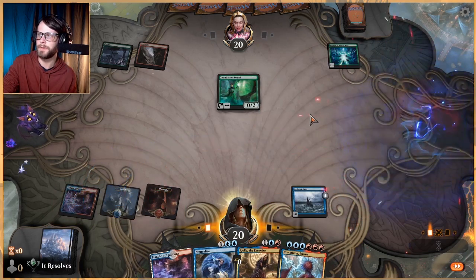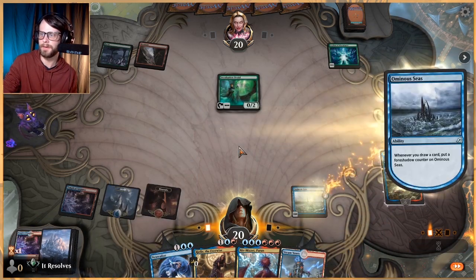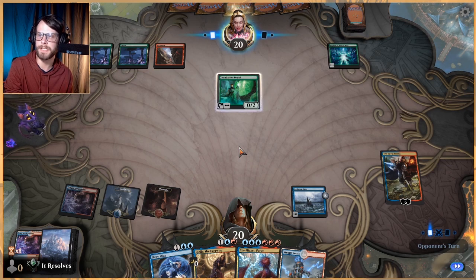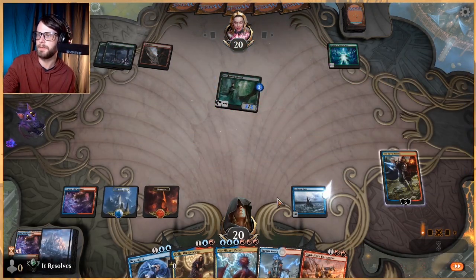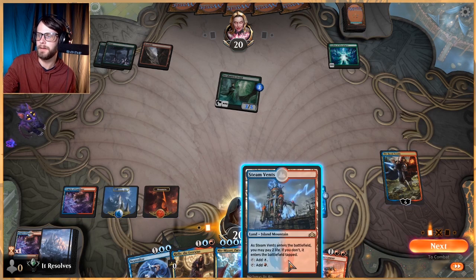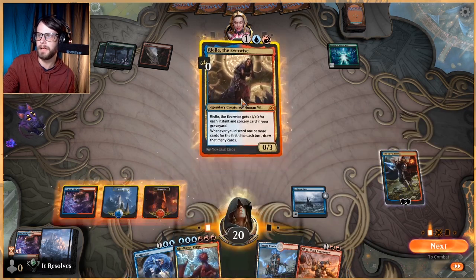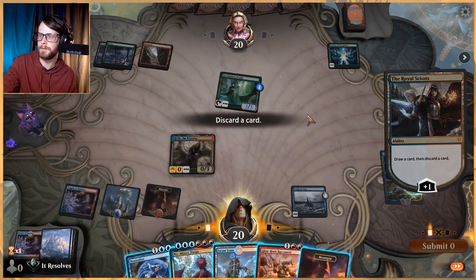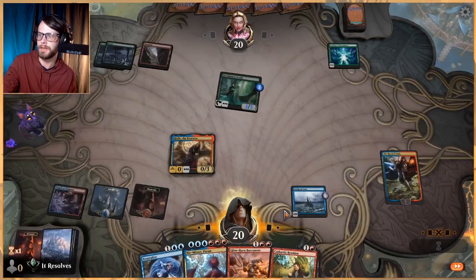I think we'll take the opportunity to play the Royal Scions here and just draw and discard. I kind of want to get the engine online while Incubation Druid is really the best thing they've got on the field. Let's draw a card and then discard a card — this basically lets us draw an extra card, which is really nice and why we did that. Royal Scions is probably going to take a hit here, but we'll see.